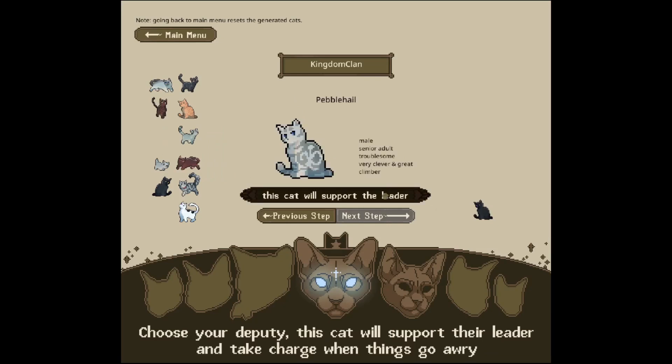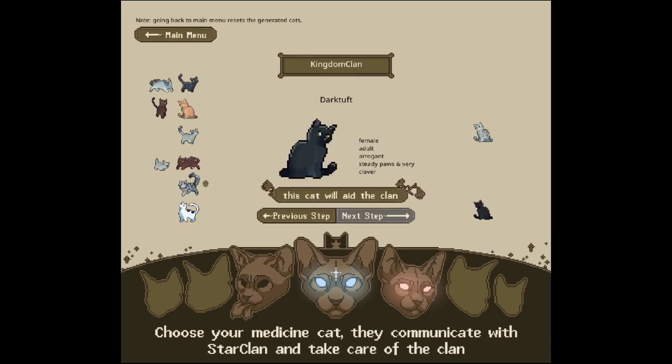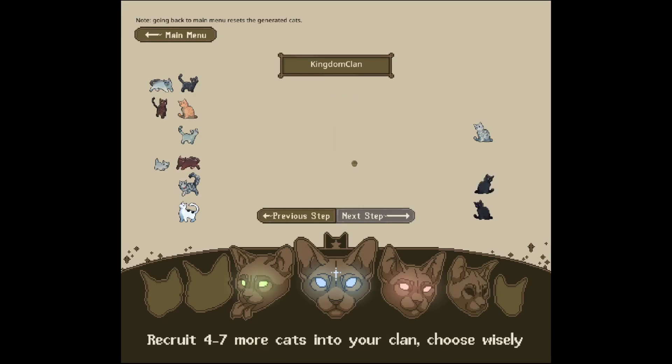I want to straight away get Falcon Tail a mate. There's a senior adult who's troublesome, very clever and a great climber. I think we'll go ahead and grant Falcon Tail her nine lives and then Pebble Hail will be the deputy. For the medicine cat I was looking at Dark Tuft because they have steady pools. Even though they don't have a connection to StarClan yet, steady pools would be good. If any cat does have a connection to StarClan they will be pushed to become a priest. We'll add her and then recruit a bunch more cats. I really like that Prickle Kit has a little star on their head so I think we'll recruit that little one.